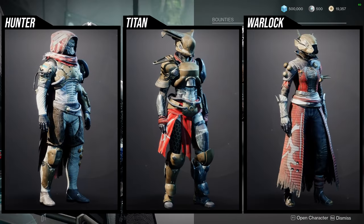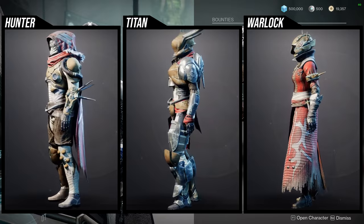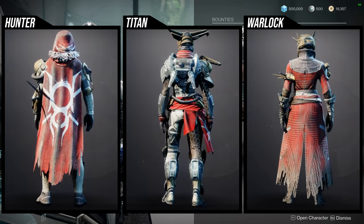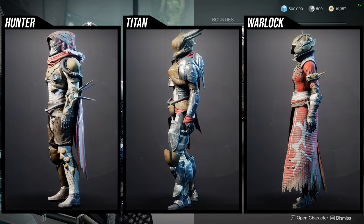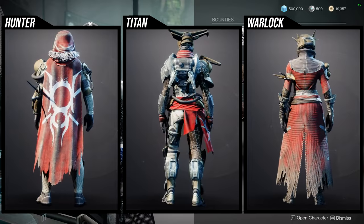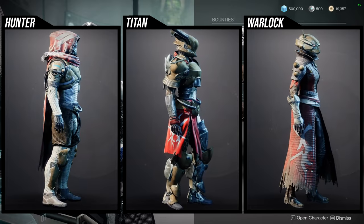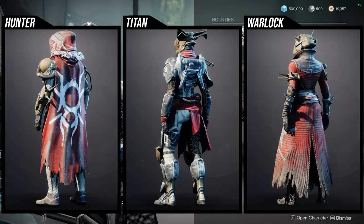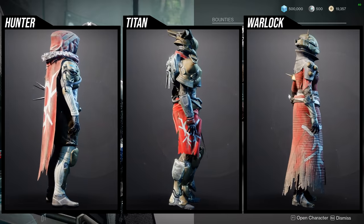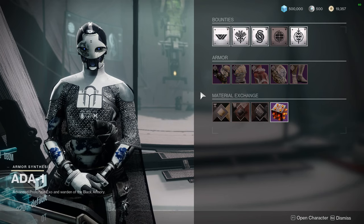For the armor, I'll be pretty short since I've talked about this at length. The Hunter helmet is pretty cool and I like the cloak a lot; arms and boots are decent, but the chest piece is the only terrible part. For Titans, I like the helmet a lot, the chest piece is cool, the arms are growing on me, boots are decent, and the mark is the only piece I don't care for. For Warlocks, the bond is cool, the helmet is unique but not the best, and the arms and boots are very generic — though because they're generic, you can use them with a lot of pieces.